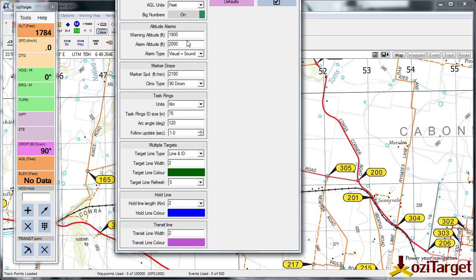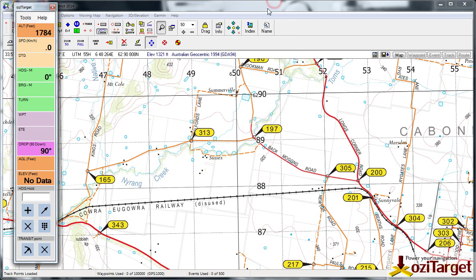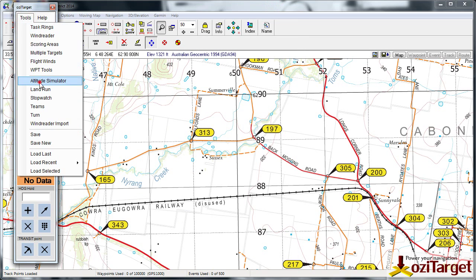You've got this altitude alarm section here — a warning altitude of 1900, an alarm altitude of 2000, and we'll set it to visual plus sound. You've also got the option of none or visual only.